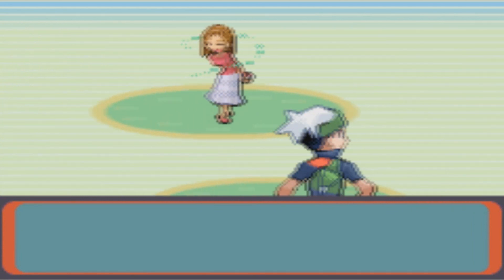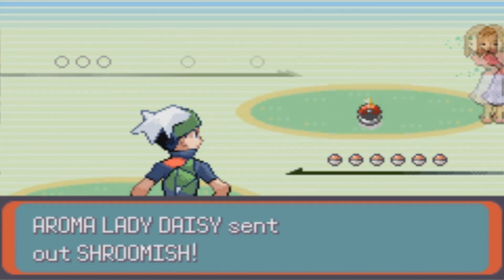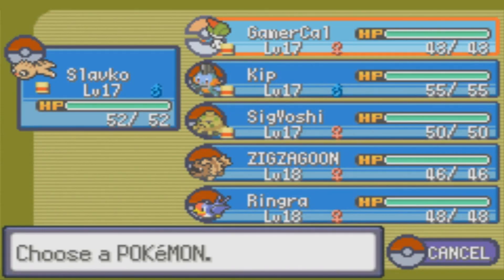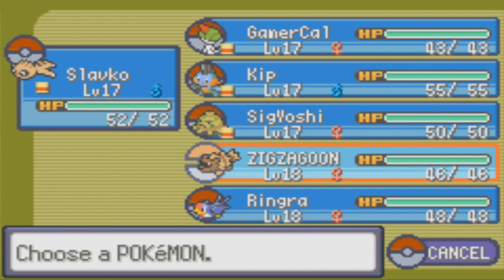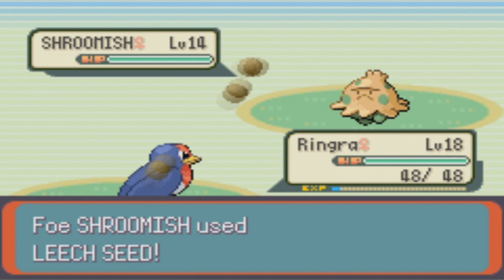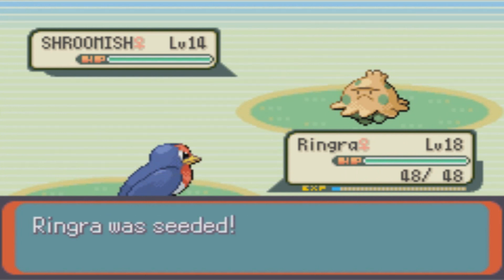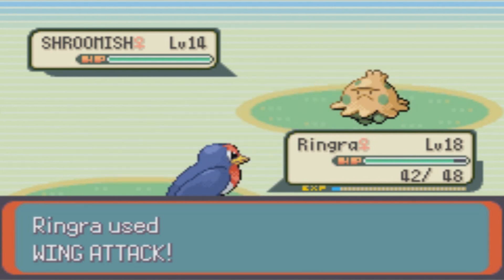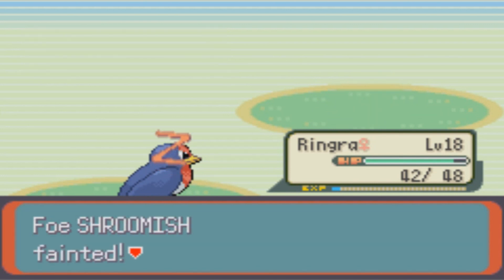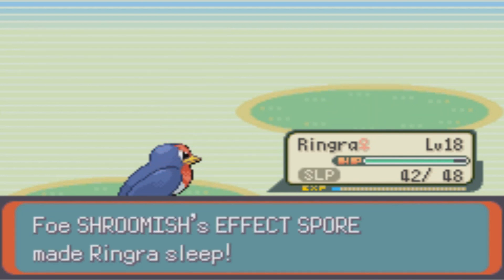We're going to very quickly do these trainers just to get some more experience. So here we have a Ruin Maniac Lady Daisy — she's going to use a Shroomish. I do not want to make contact with this Shroomish, so I'm trying to think of who'd be the best. I'm worried about Effect Spore — Effect Spore is unfortunately going to get me if I use Wing Attack. I just fell asleep though.